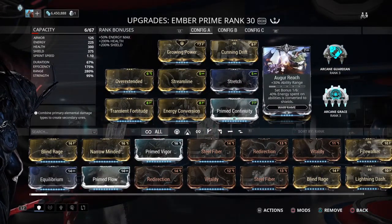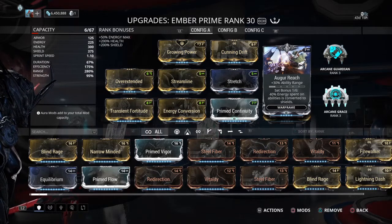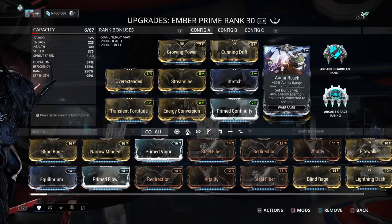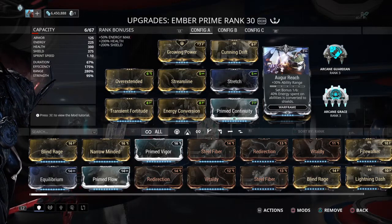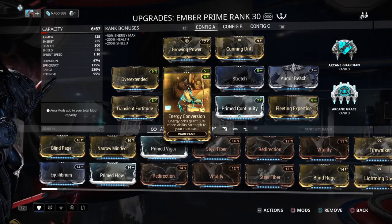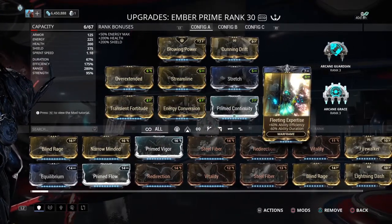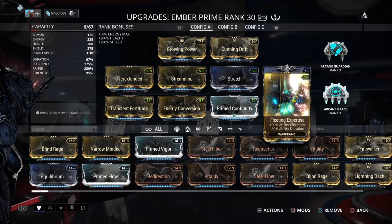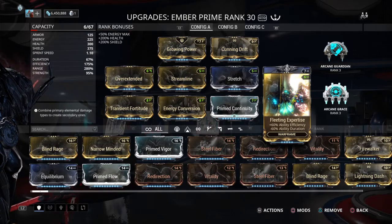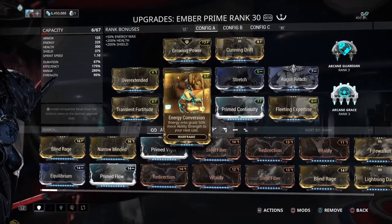Bring an Ember with higher strength and lower range — I guarantee if you go run an Exterminate, this high-range Ember will dominate. Growing Power gets your strength up even more, Energize brings it up even more. You have max efficiency, Prime Continuity to offset Transient Fortitude and Fleeting Expertise, so your energy drain per second isn't hit hard. Because the energy drain per second is based on both duration and efficiency since World on Fire is a channeling ability, you do want Fleeting Expertise to be absolutely maxed.